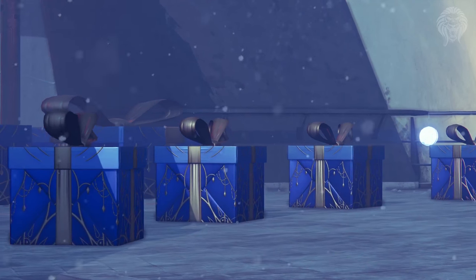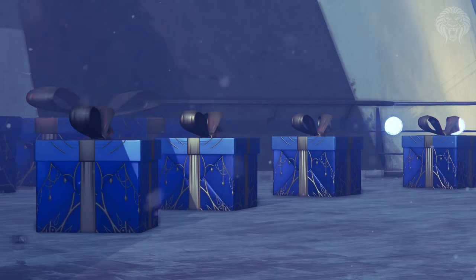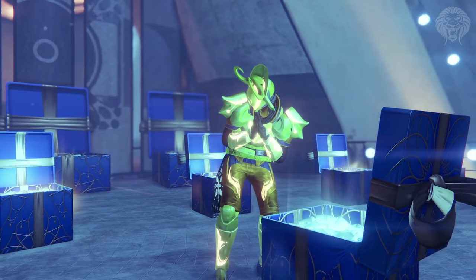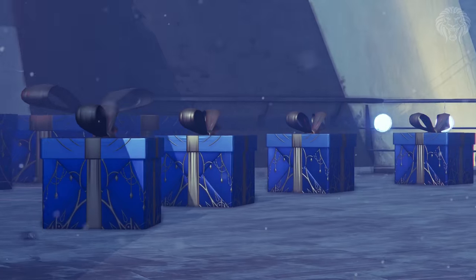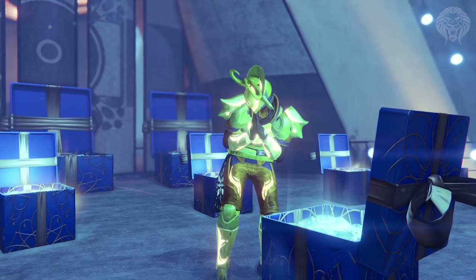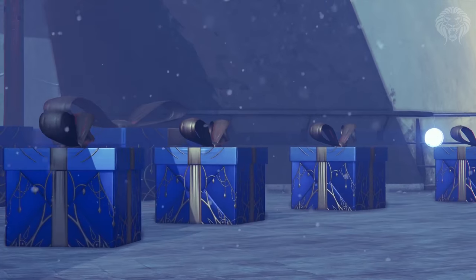I'm personally really interested to see what is in them. Of course there'll be 21 chests if there's one for each day — I'd say probably motes and planetary materials, maybe silver dust, glimmer, and maybe in the bigger chests — because you can see some are physically bigger — they might drop legendary or exotic engrams. Let me know in the comments what you think is going to be in these chests and what you think the big ones are going to contain, because there's definitely a big difference between the smaller ones in the front.